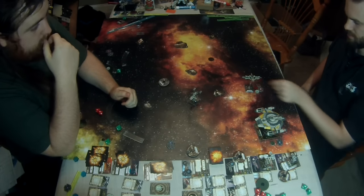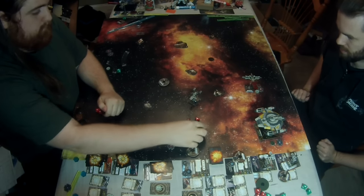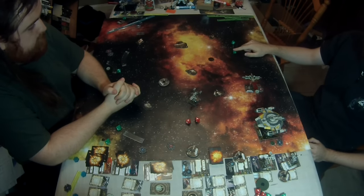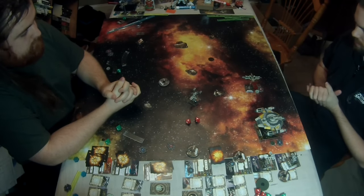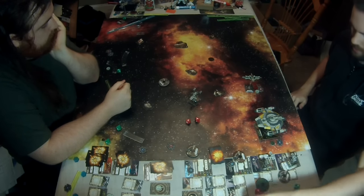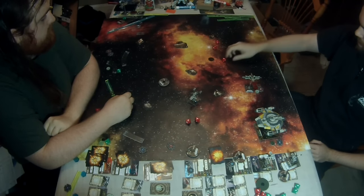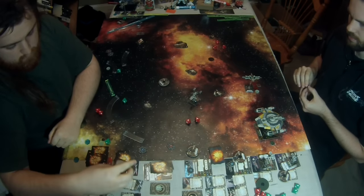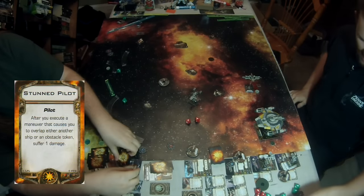Giving Nora stress again — now she's got two stress tokens. That fantastic ability to put damage out from the rear arc. I decide: you know what, I've got the health, I will take those two points of damage — I want to keep my focus for the offense. Nora still has four health left. Spend the target lock, keep the focus. With the tractor beam, it's like shooting at a Decimator: three damage straight through, one being a crit — a Stun Pilot. Nothing I'm all too worried about at this point in the game.